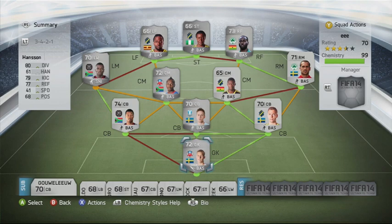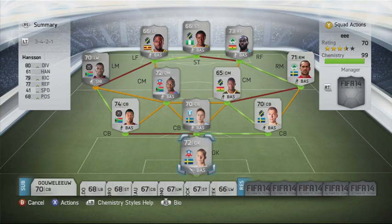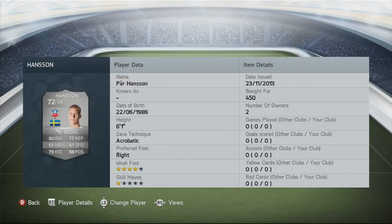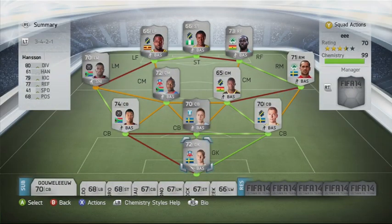In goal we have the Swede Per Hansen, who plays for Helsingborg, with 80 diving and 77 reflexes along with 79 kicking — he's a very solid silver goalkeeper. Then in the middle centre back we have Pontus Jansson, who has 67 pace and 74 defending but only 59 heading, which is not too normal for a centre back.